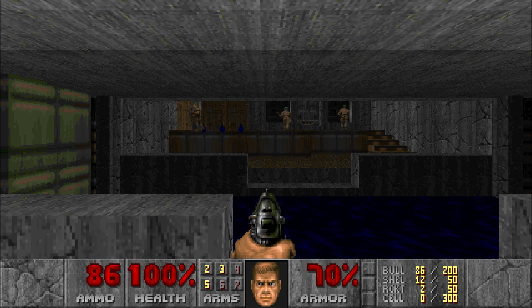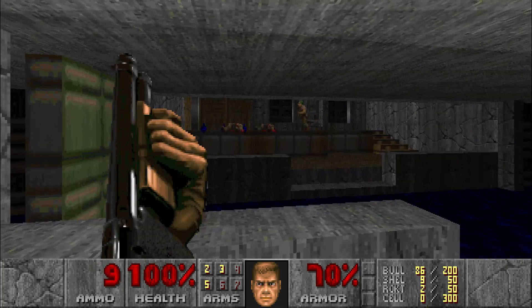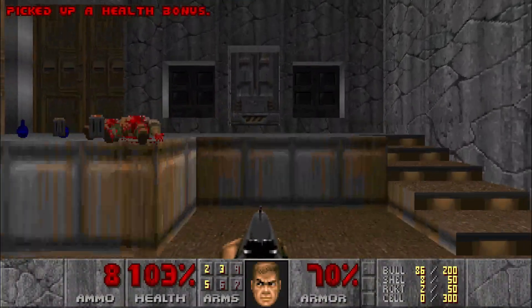Alright everybody, welcome to Mission 2, Underhalls. We're going to start using our shotgun now because we are going to be getting a lot of shotgun ammo from killing things here.